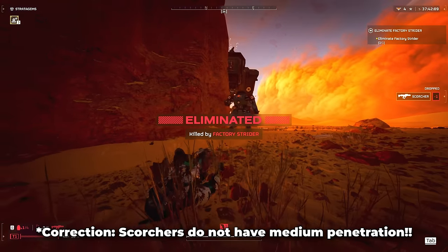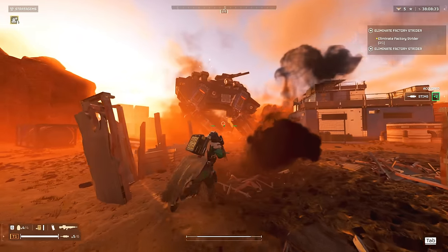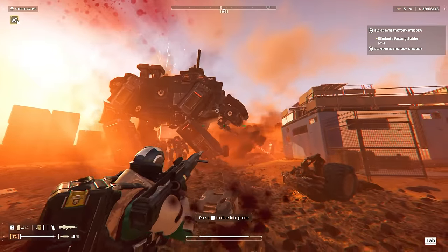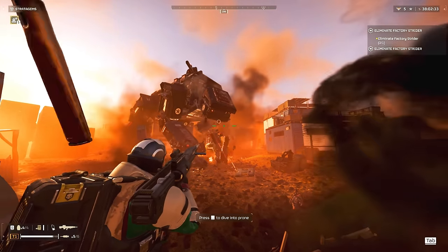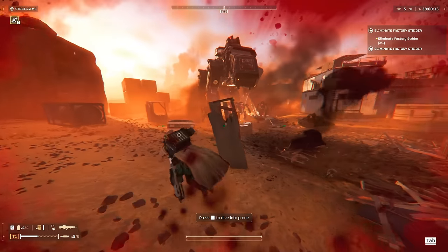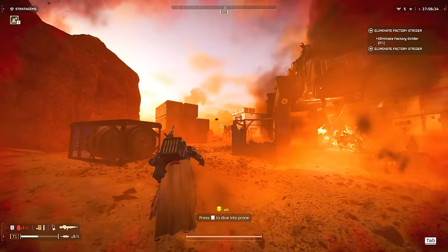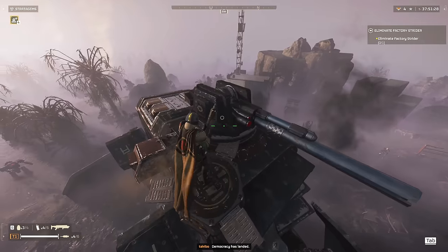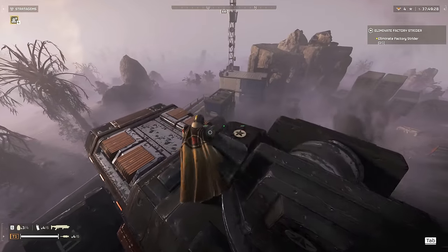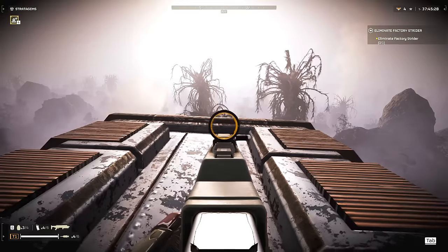So if you haven't tried these weapons out yet against the Automatons, now is definitely the time. These miniguns also die very easily to other equipment such as grenades, autocannons, Quasar Cannons, and so on. Although I wouldn't waste Quasar Cannon shots or expendable anti-tank shots just to get rid of these miniguns — just use your primary or an autocannon. The Factory Striders also have various vents around their bodies, a few on their top side and a few around the rest of the body.